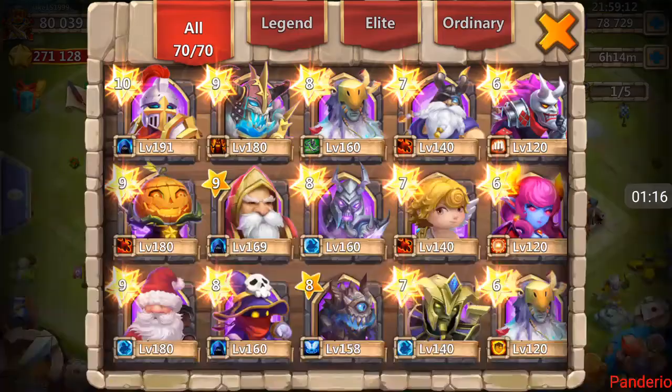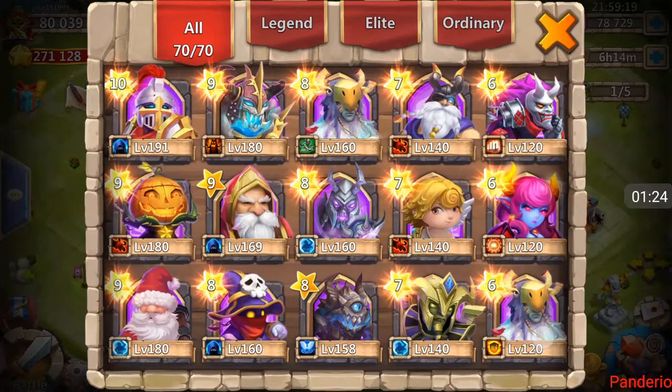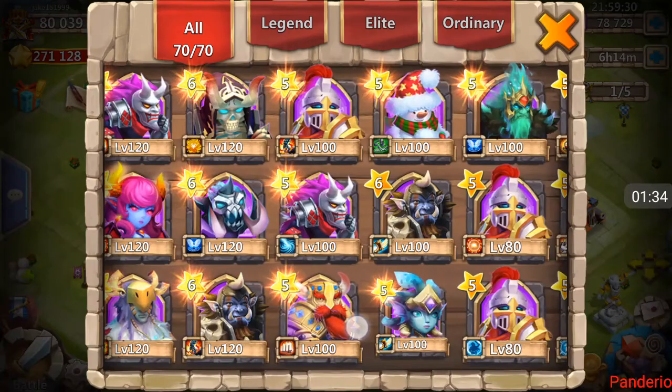Got Pumpkin Duke, got the Cupid, got the Skull Knight, Santa, Ghoul. I don't see a Vlad up here. Look at this Paladin — five of five Enlightened Paladin! Look at all these Enlightened heroes. Don't see a Vlad, don't see either dragon.